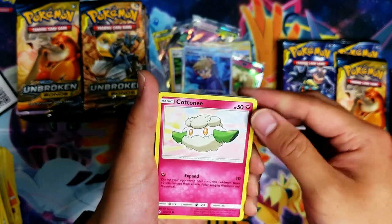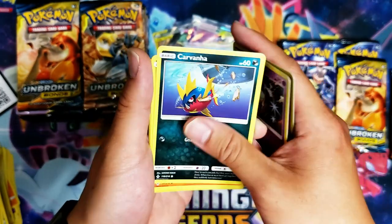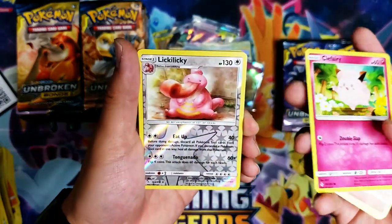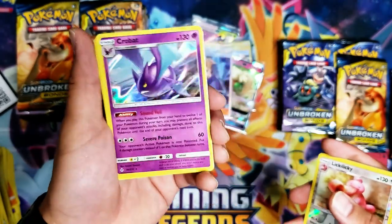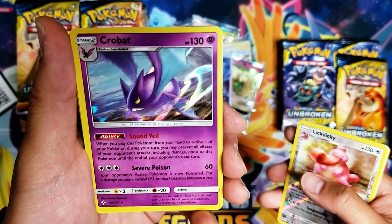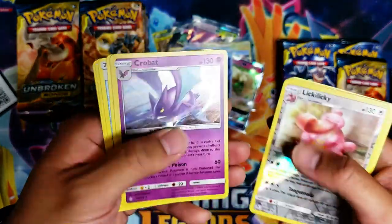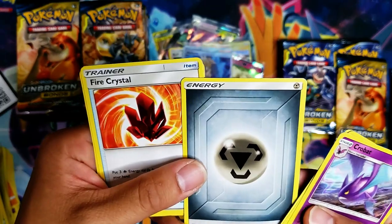Cottonee, Ekans, Carvanha, Litten, Clefairy, Lickitung — and we have a holographic Crobat! Severe Poison 60: your opponent's active Pokémon isn't poisoned, but takes four damage counters instead of one between turns. We got another Fire Crystal! Steel Energy, Evolution Spray.